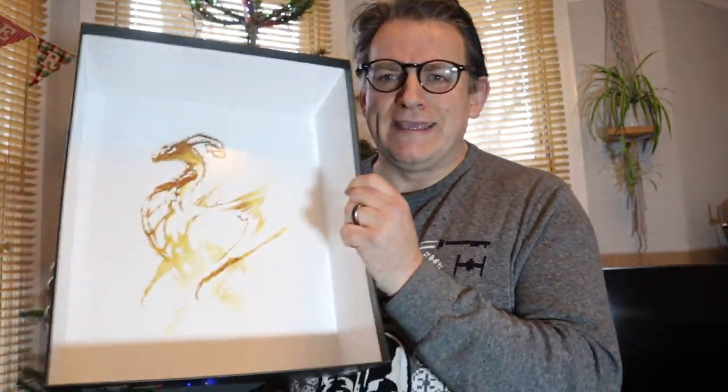Today I'm going to be reviewing a game that many of you may be getting as a Christmas present — you may find it under your tree, or if not you may want to go out and find it. That game is Dwellings of Eldervale, published by Breaking Games and designed by Luke Laurie. Dwellings of Eldervale is a one to five player worker placement game set in the once lost magical and mythical land of Eldervale.